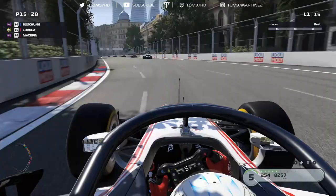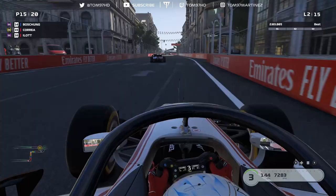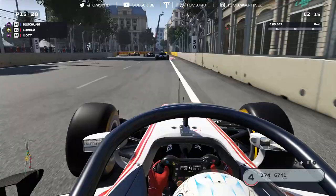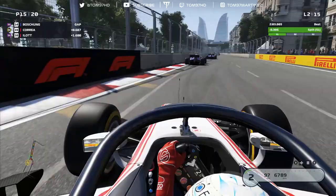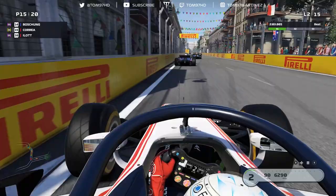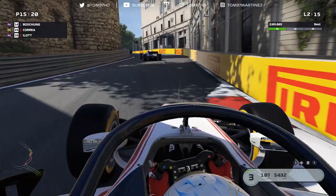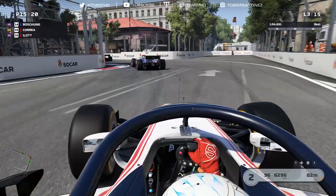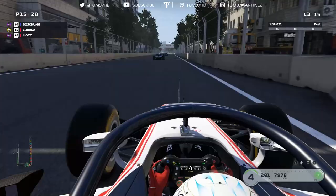Let's try and hang on to the pace of these guys. So far it seems like everybody is running super softs — no one else is on mediums — so we'll have that benefit at the end of the race. For now we have to suffer with the slower tyre, hopefully using DRS assistance. The car is working quite nicely actually, hitting a bit of a groove on the medium like in Friday practice. Tyre wear looks quite high as the rears are already starting to go, even on the medium.